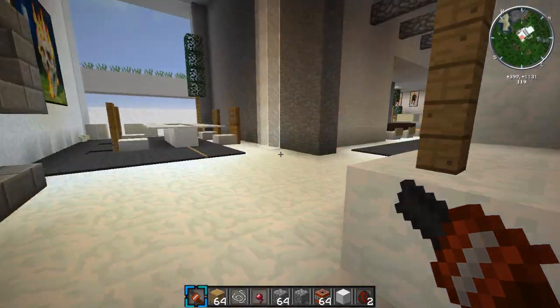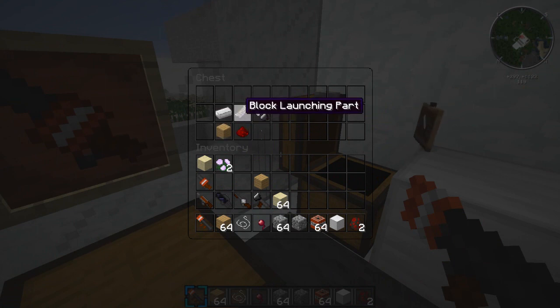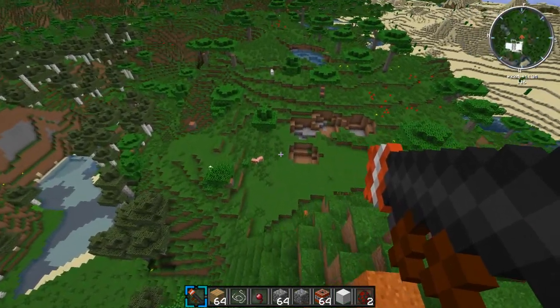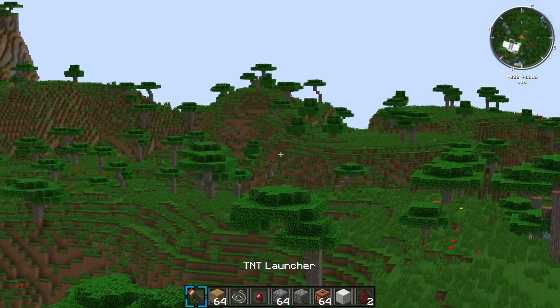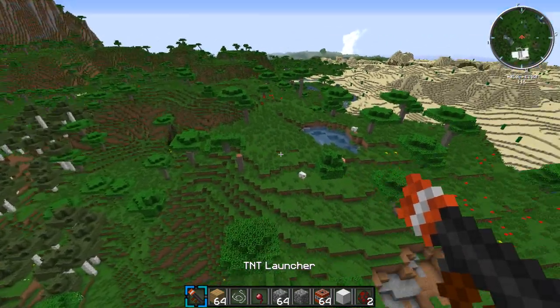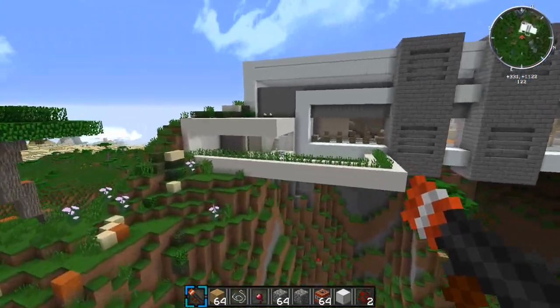The TNT Launcher is crafted with an oak wood plank, iron ingot, block launching part, redstone, and flint and steel. This one charges up like a bow or the Block Cannon. The key difference: it explodes on impact. You charge it up, shoot it as far as possible, and it blows up the moment it lands. It absolutely demolishes whatever it hits. That covers all six weapons.